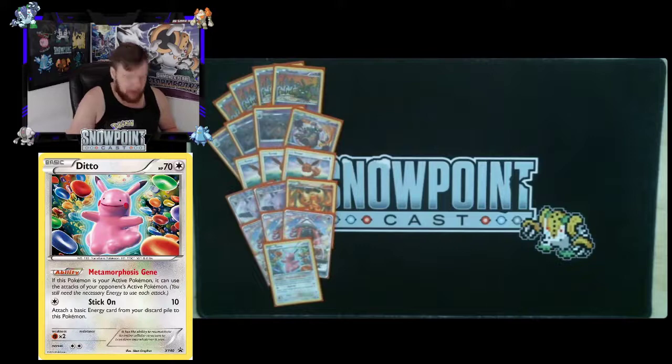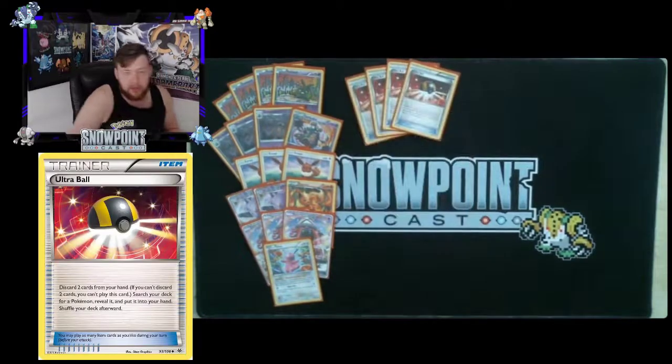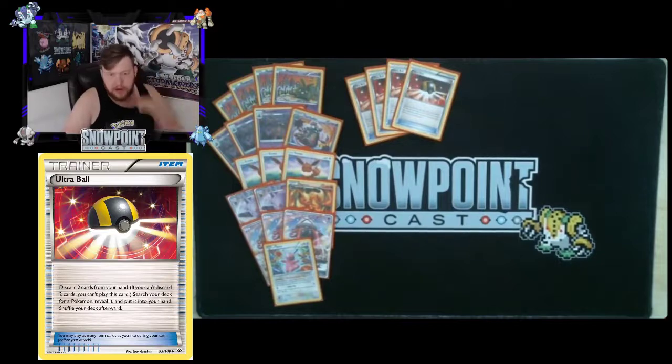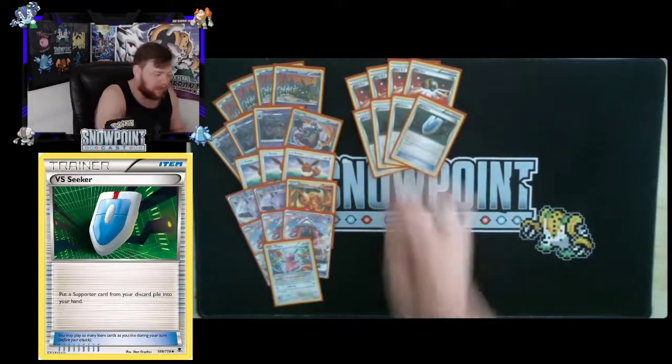You're playing four Ultra Ball — a staple item card. Discard two cards from your hand to search your deck for a Pokémon. It's so good it's a staple in this format and you play four in almost every deck. You're also playing four VS Seeker to keep your late and mid game supporters consistent — put a supporter from your discard pile into your hand.